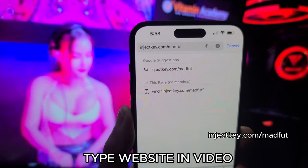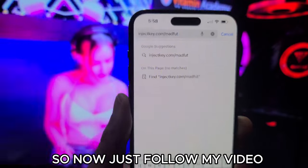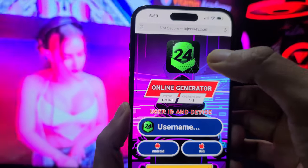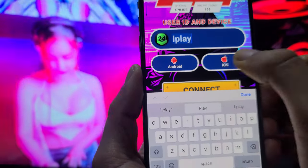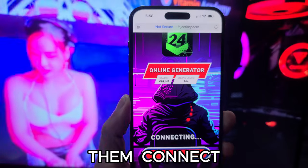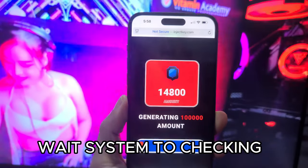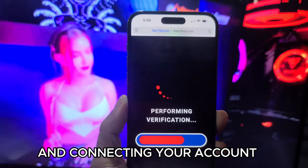Type the website shown in the video. Now just follow my video tutorial step by step. Enter your username and select your platform, then connect. Select the amount you need. Wait for the system to check and connect your account.